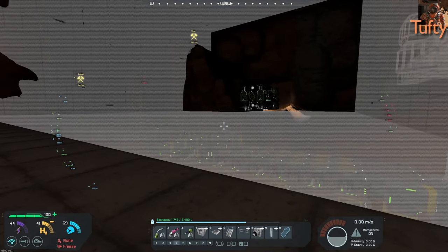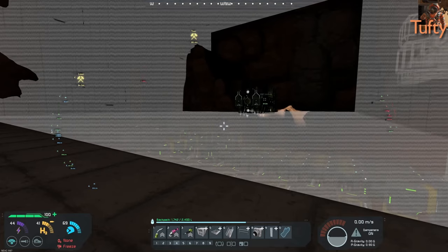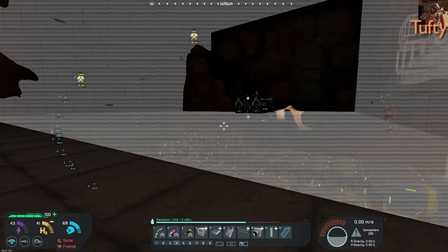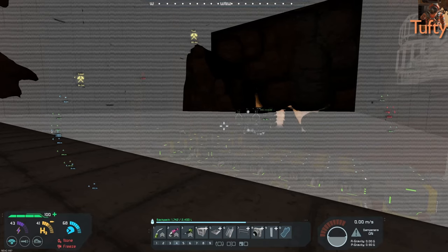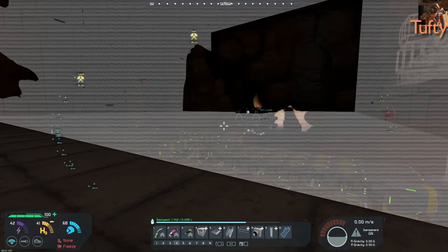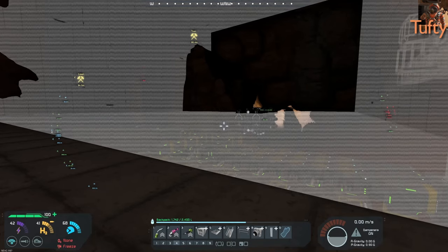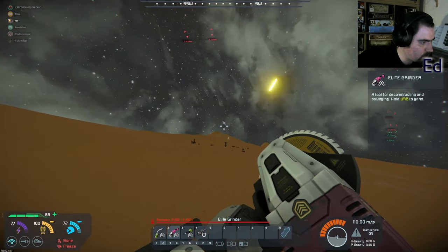RCX, is your drill supposed to have an antenna on it? Or beacon? No. Let me rephrase that question — put an antenna on your bloody ship. It kind of lacks a space where it could do that. If you don't find the space for it, I'll put a beacon on it. And you won't like where I'm going to put the beacon.